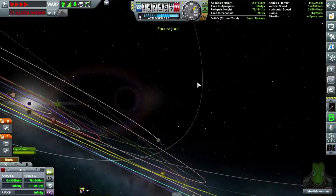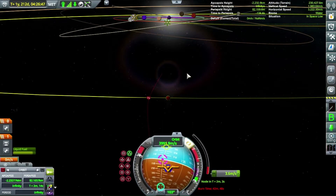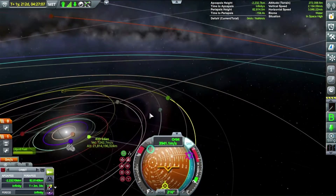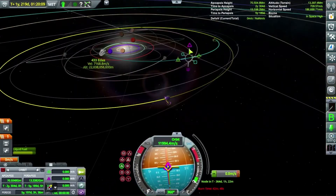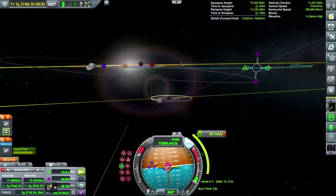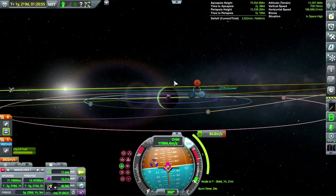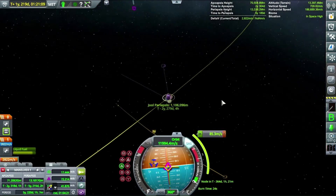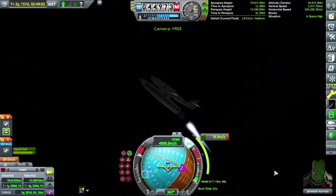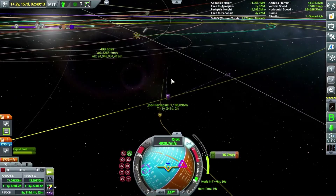You may notice the craft looks a little wonky and weird, and the Nerv engine is angled at a really funny angle. That's because it's mounted to the bottom of the Messerschmitt, and the center of mass is completely off on the transfer stage. So I angled the engine to point toward the center of mass to keep it from just rolling through space. Pretty weird looking, but kind of cool at the same time.